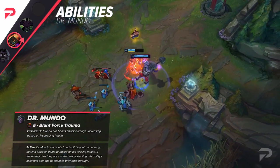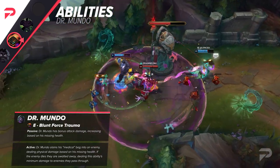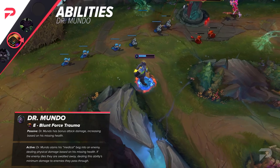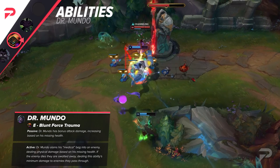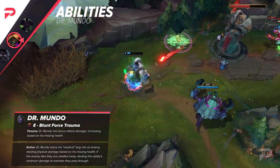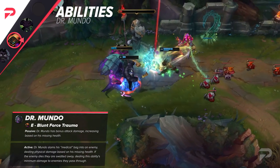Like W, this ability has had the complete mindlessness taken out of it. The new E still gives a nice passive amount of AD even when not activated, but most of the strength is in the enhanced auto attack. You'll need to make sure you're getting the last hit to maximize efficiency. In lane, this gives better pushing power and, with good aim, poke on your opponent through minions. In the jungle, lining up camps for max damage can have a huge impact on your clear speed.